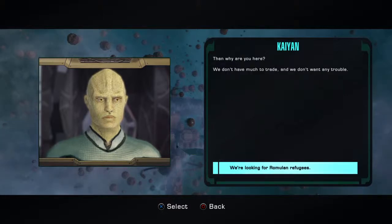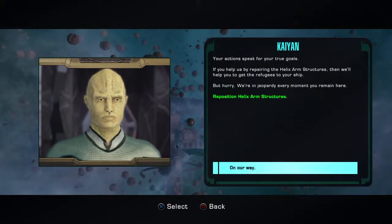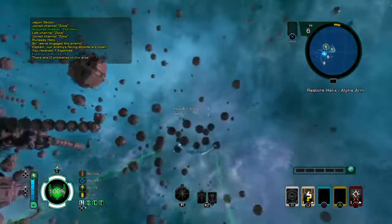We're not here to rob you. 'Then why are you here? We don't have much to trade and we don't want any trouble.' We're looking for Romulan refugees. 'There are a few Romulan refugees hiding within the Helix. They said they needed temporary shelter and would be leaving soon. We meant no harm — how were we to know they are wanted terrorists? Please just take them with you and go.' We're not with the Tal Shiar. 'If you help us by repairing the Helix arm structures, then we'll help you get the refugees to your ship. But hurry — we're in jeopardy every moment you remain here.' Then we've got to fix the arm. Let's go over to the Alpha Arm and fix it.